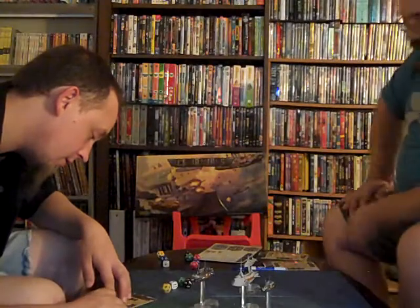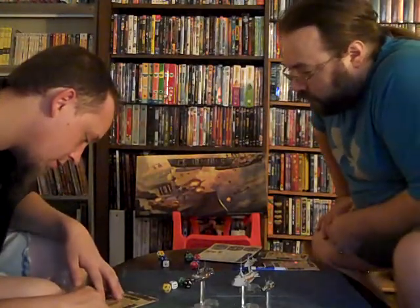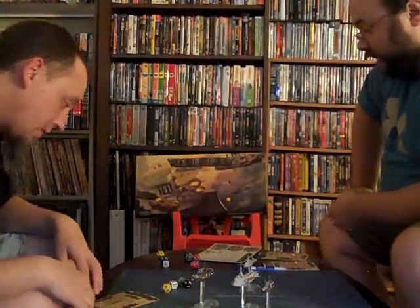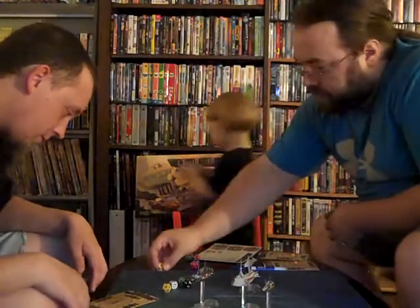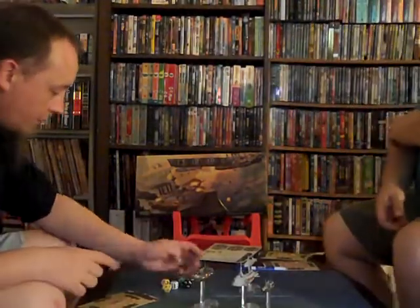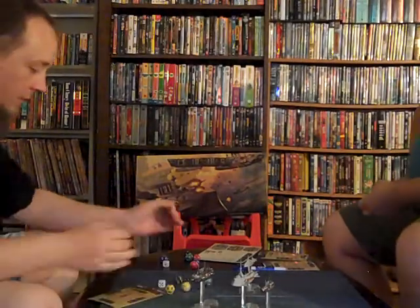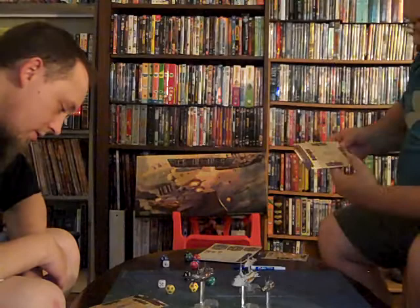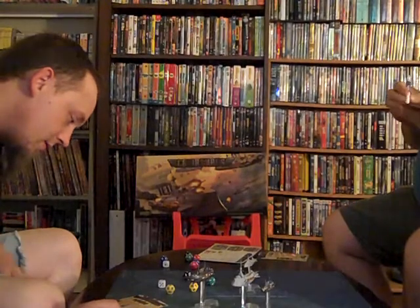Now you can link your front and back turrets — they are yellows, so you add another yellow since they're slaved. This just makes a better chance you'll actually skip through the armor. That's a fourteen to my one, which is sufficient to destroy another gun. It is not a good day for this ship.